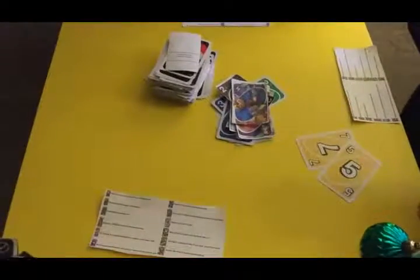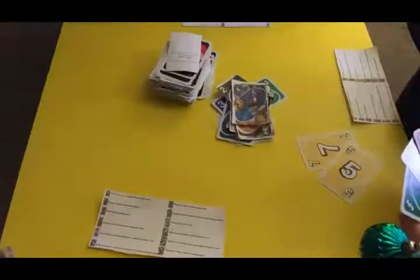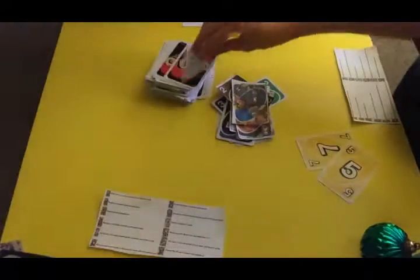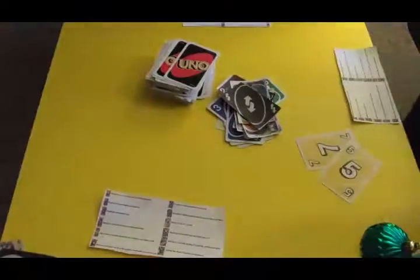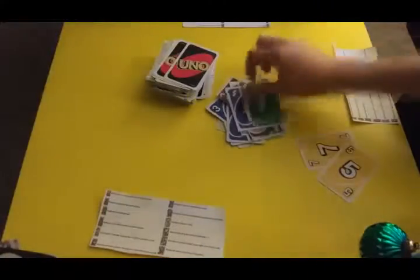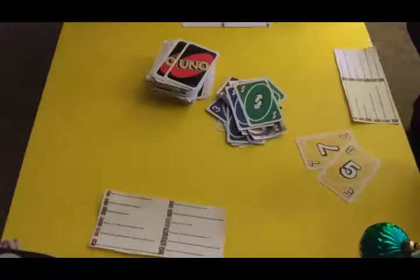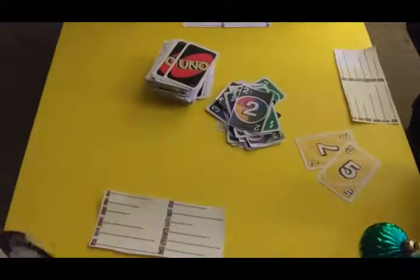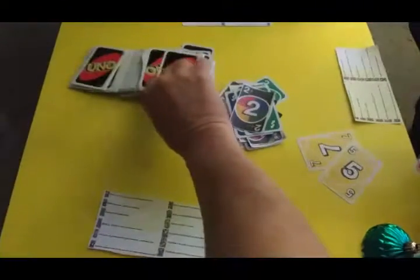Chartreuse? Blue? Blue, yeah. Okay, blue it is. I have to draw. Reverse. Back to Leo? I reverse. Well, I reverse. I'll play a plus two on Jonathan. So you have to draw two. Then we'll make the color green.